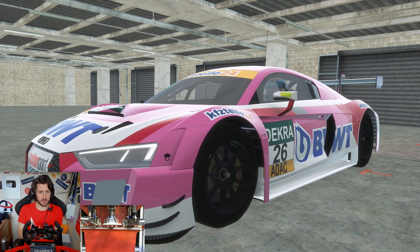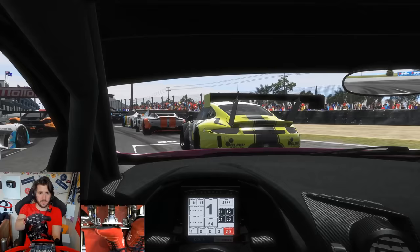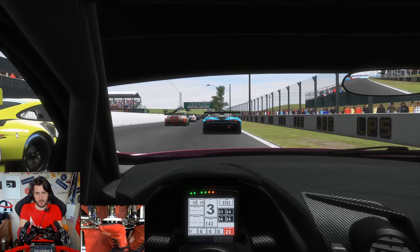We've got 29 other GT3 cars driven by the AI in this race, so it's going to be a bit of a fuster cluck going over the mountain for the first time, but I think it's going to be really entertaining. Here we are then, starting 30th and last at Bathurst in our Audi R8 GT3 — a very pink edition — as we go to start five laps of the awesome Mount Panorama circuit, certainly one of my favorites.